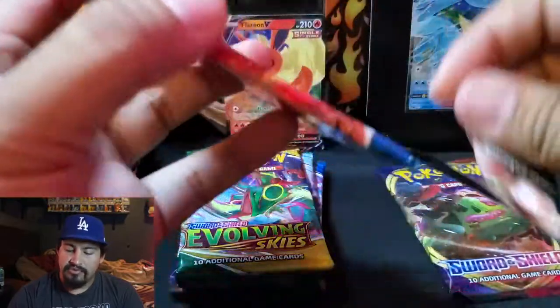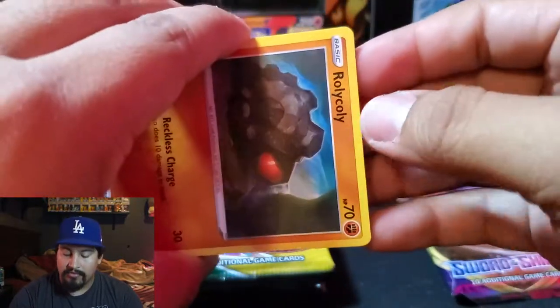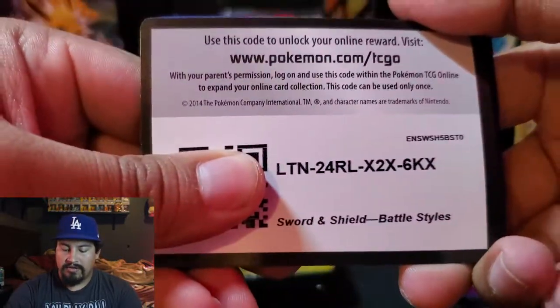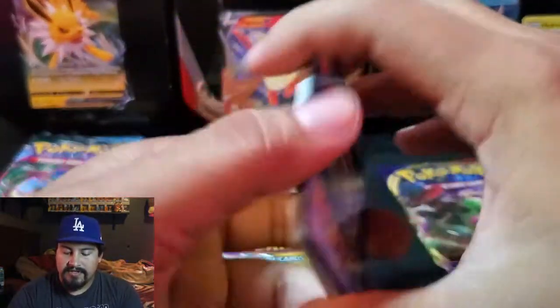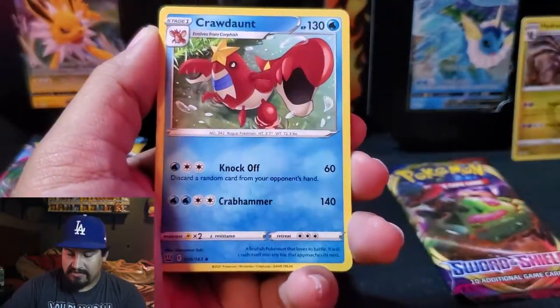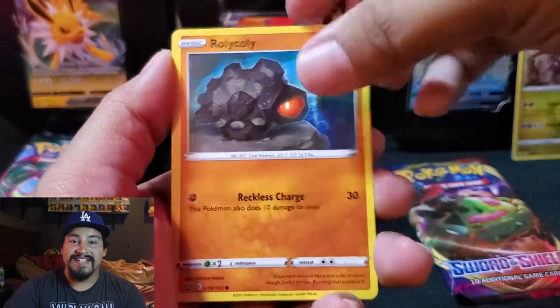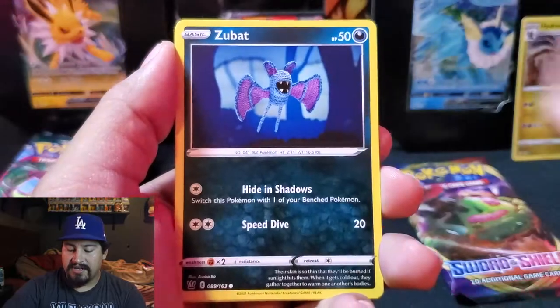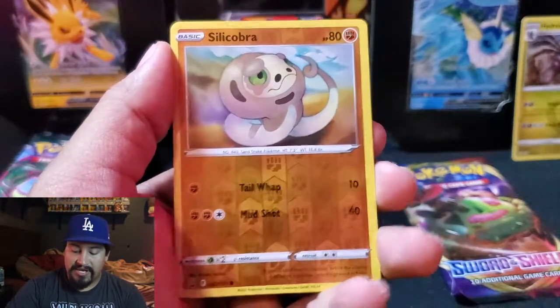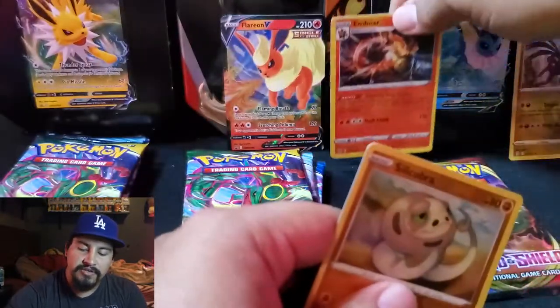Battle Styles — I pulled the Tyranitar but have yet to pull the Urshifu. Would just love to pull any alternate art here. Oh — it's a white code card! That means we got something in here. Starting off with Lightning Energy, we have a Crawdaunt, Buffonance. Sometimes the white code cards just mean a regular rare. Silicobra and an Emboar holo. Okay, so that is two hits there.